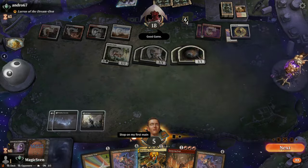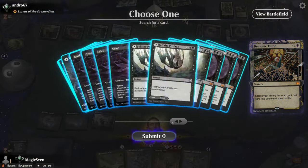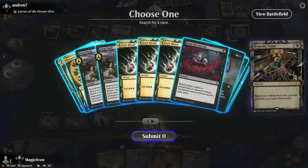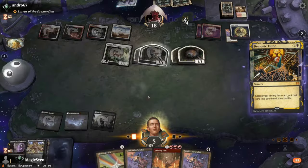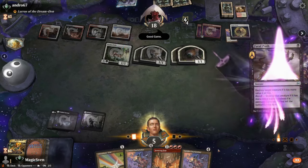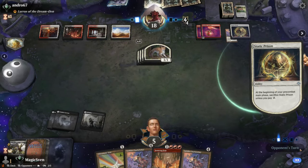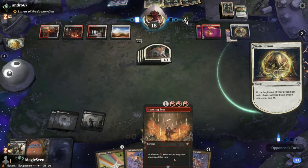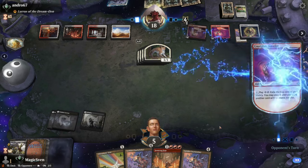They say good game. Yeah, I tend to agree — that looks like the end of it for us. Fatal Push, we'll kill the Ocelot Pride. Yeah, good game. I can't believe we drew the Feet. So terrible.